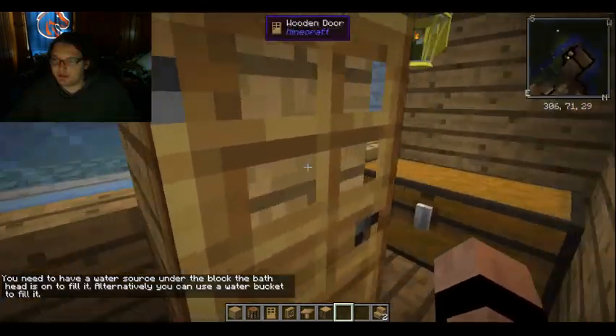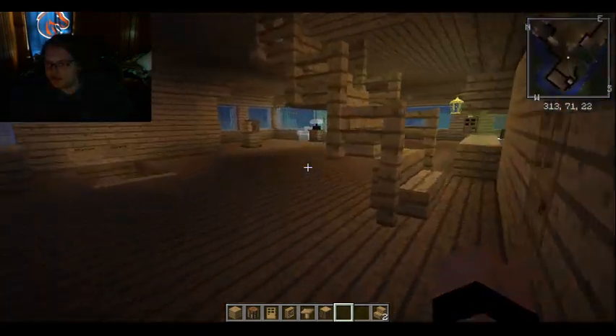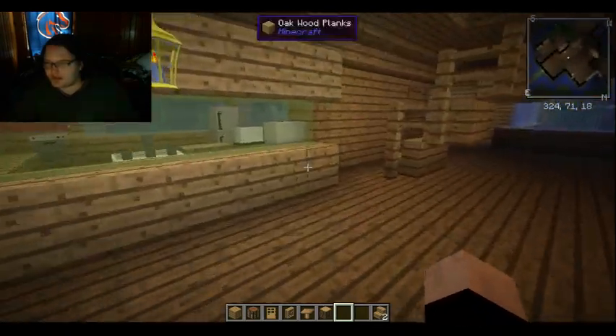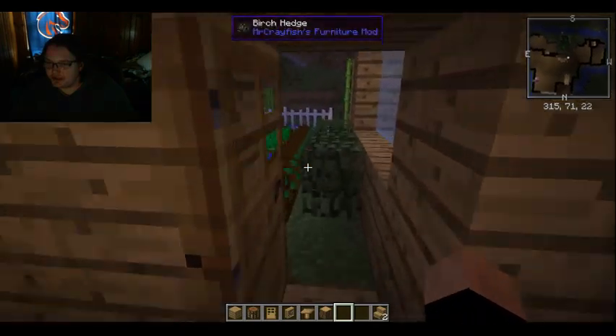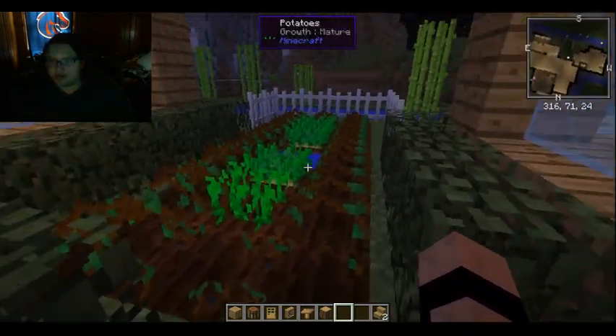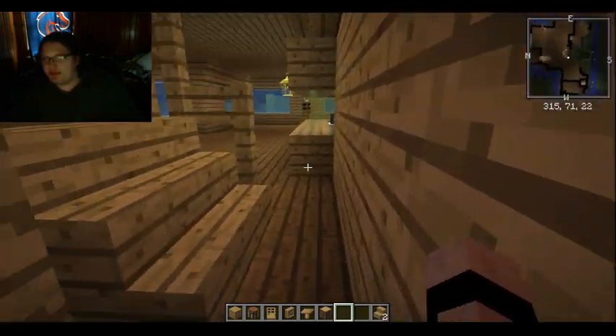Then here we have storage for my garden, that you will also see in a bit. I think that's everything down here other than the garden. You just have to kind of go behind the stairs. This is my nice little garden and I got some cucumbers and some potatoes growing. Thanks to the mods for that.